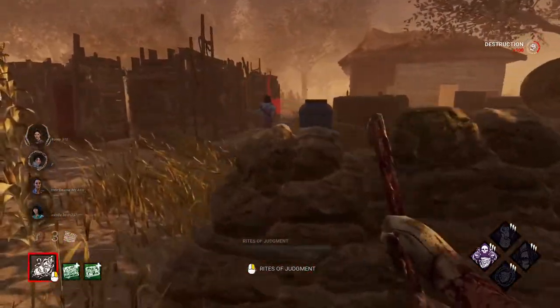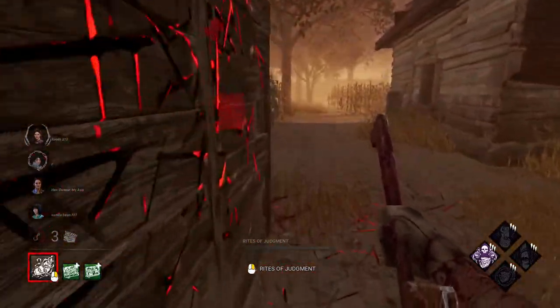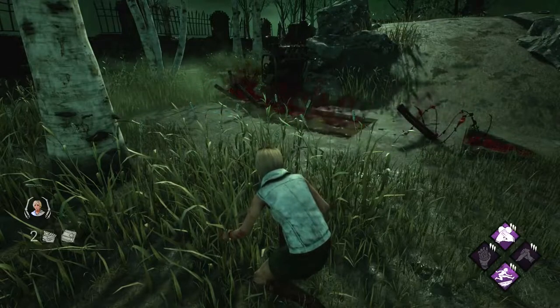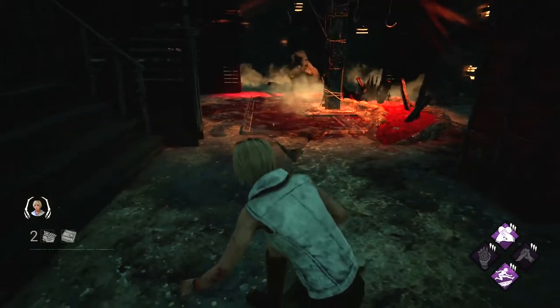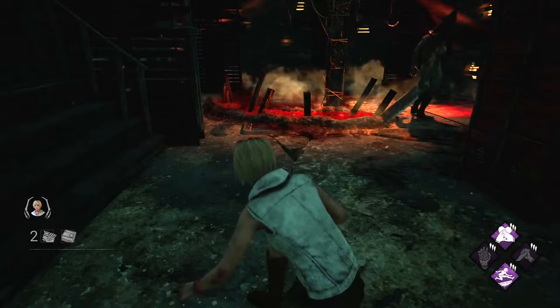Tormented survivors also will have the barbed wire coming out of their feet until they are no longer tormented. This can make them easier to track as you can sometimes see the barbed wire going around corners, even if you cannot see the survivor themselves. There are restricted areas where you cannot place torment trails. These restricted areas include hooked survivors, generators, and the basement. Trails placed in these areas will disappear after about 3 seconds.